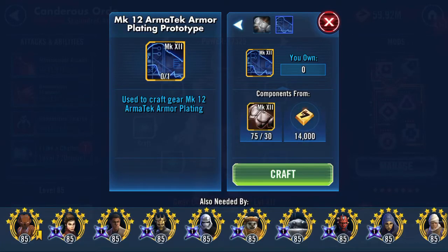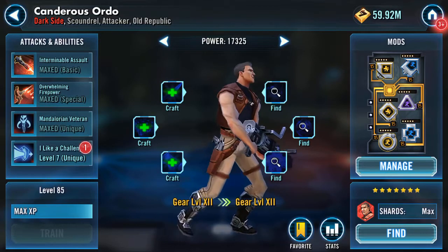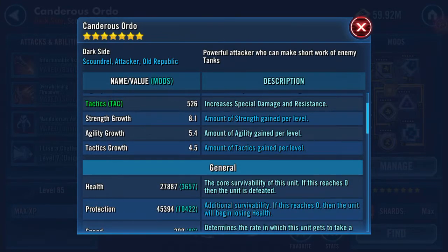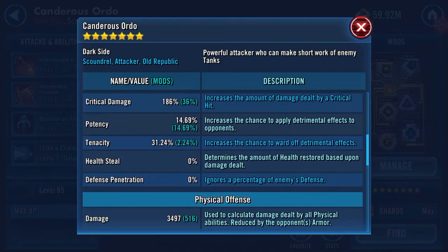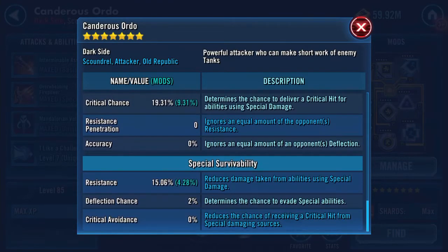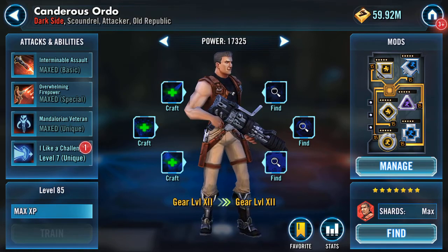I'm going to hold fire on the green stuff, the gear 12 plus, for the moment. But here he is now: 27,887 on his health, 45,394 on his protection. Speed remains the same. Damage 3,497 now. 156 armor pen. 1,576 special damage. 15.06 resistance. One gear 12 Canderous Ordo.